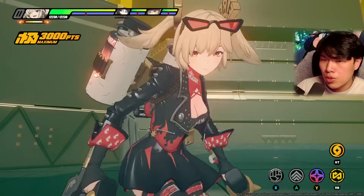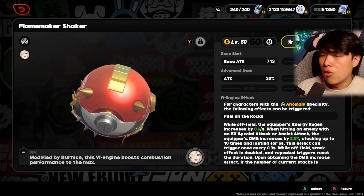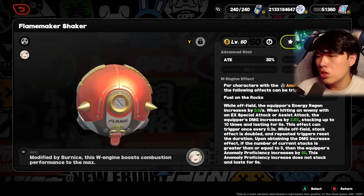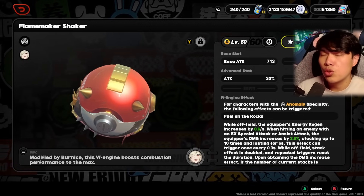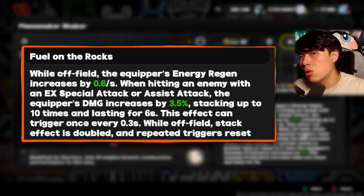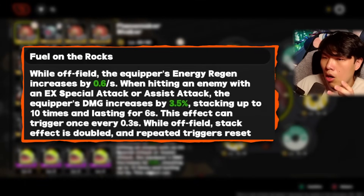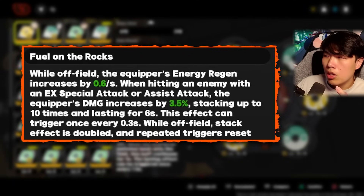Now for how to build Bernice. For her W Engine, her signature weapon Flame Maker Shaker provides raw attack as well as 0.6 energy regen per second while all-field, and when hitting an enemy with EX special or assist attack, damage increases by 3.5%, stacking up to 10 times (35% total) lasting 6 seconds — doubled while off-field. If attack stacks reach 5 or more, you get another 50 anomaly proficiency. The most important function of this W Engine is the off-field energy regeneration of 0.6 per second, helping rotate Bernice quickly.